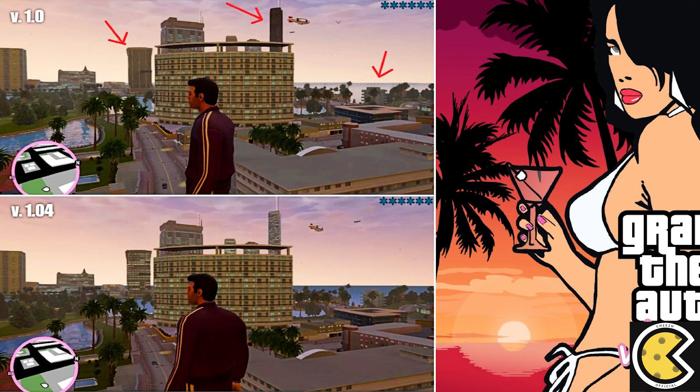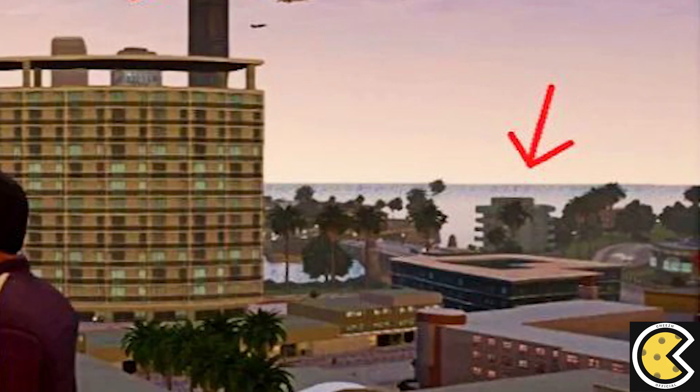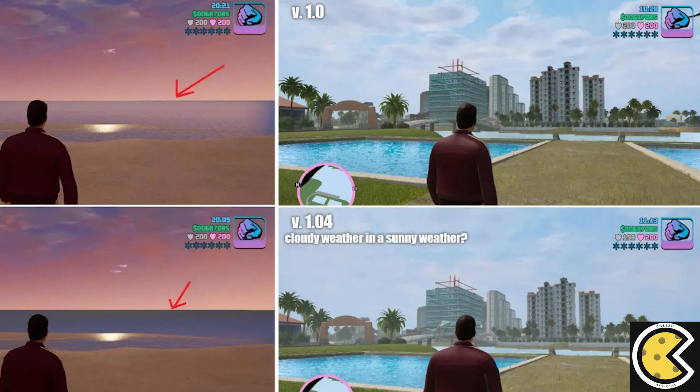We can see huge differences in the textures on the buildings — they look high quality and can be seen from way further away, partly because loads of textures in the game were incorrectly placed. The difference between the sea and the sky is now also much more visible. In the right image, you can see weather effects have also been changed; you can now have cloudy and sunny weather both at the same time.